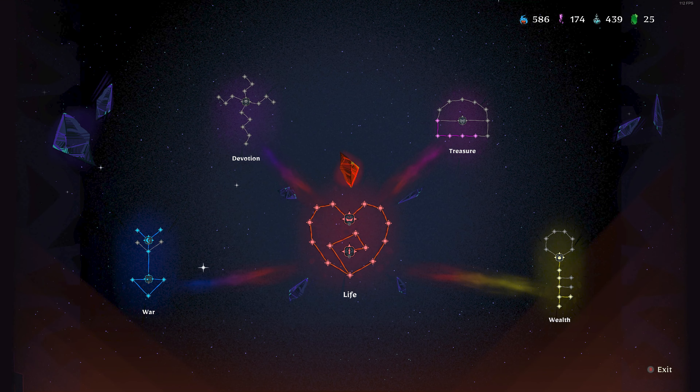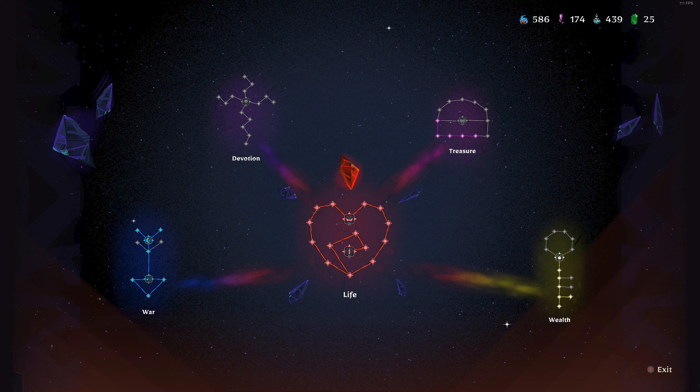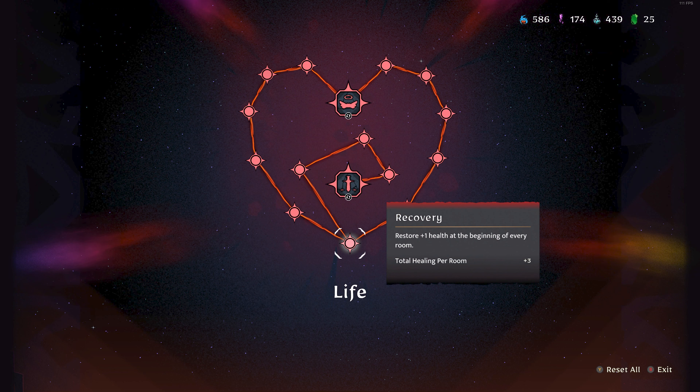The other currency is grail water, which is only spent in Merlin's screen. As you get grail water, here are my recommendations. Start at the life tree — you have to start there, it's the only one you can see, and you always have to start at the bottom center of the tree. My recommendation, especially as a solo player, is to bump up your maximum health first.